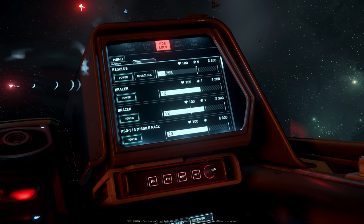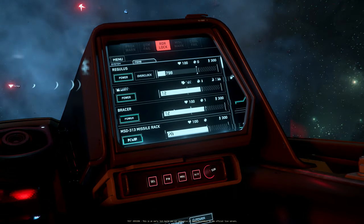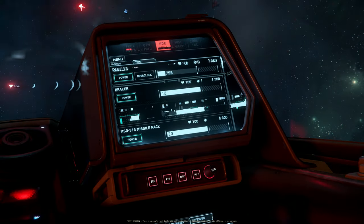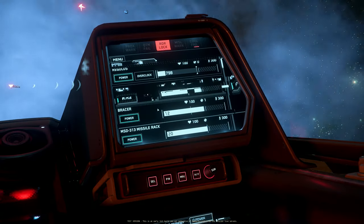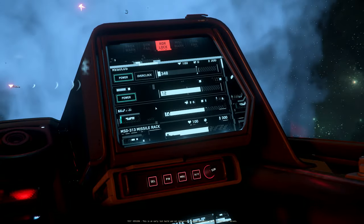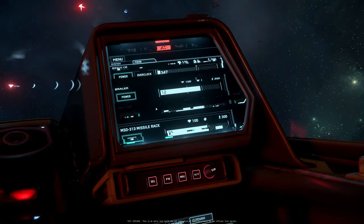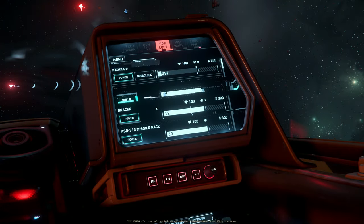I want to check if I can see any distortion bars. No, but I see distortions on the MFD. No distortion bars. There was something here — or is this just MFD distortion? MFD is distorted, pixelated, but I don't see any distortion bars.